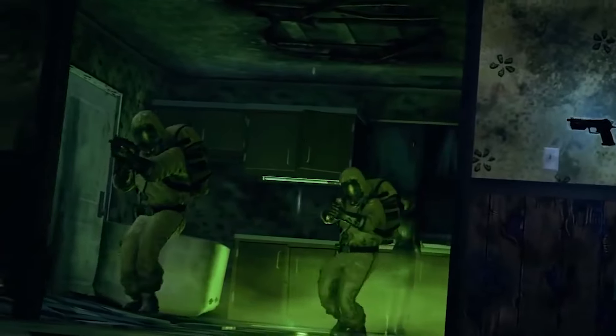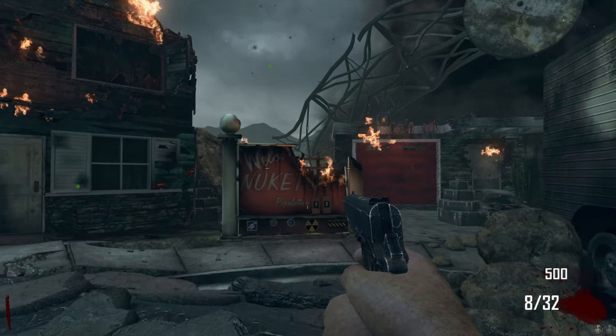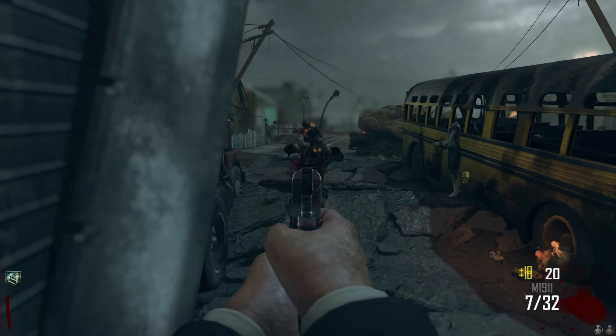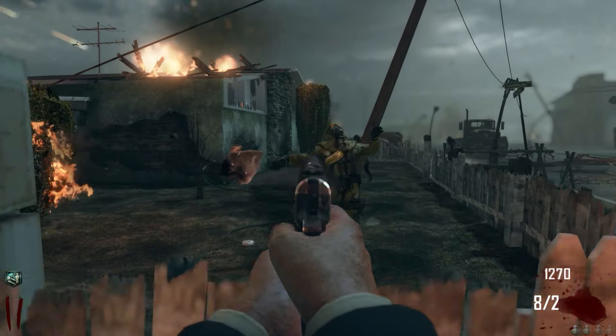This nuclear explosion triggers an emergency response from a group of radiation scientists. These scientists discover what is left of the Nuketown facility, and as they study the destruction, they are attacked by soldiers who have been revived by Element 115 as zombies. The scientists are overrun by these turned soldiers, and they themselves are turned into zombies.